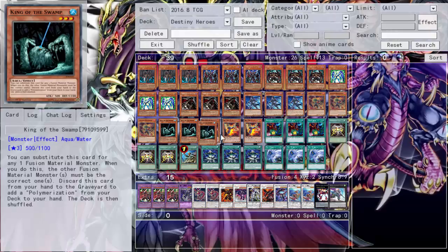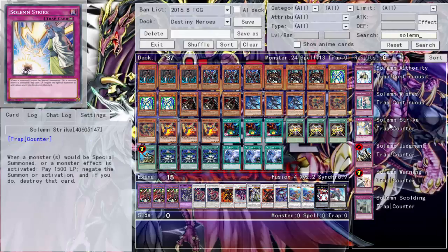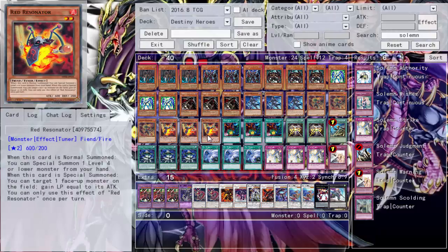Let's go ahead and make a change now — take King of the Swamp out and replace it with triple Solemn Strike. We can probably drop the previous card down to two because it gets cloggy at three, and then we'll throw in a Solemn Warning. There we go — Solemn Brigade, throw it in.